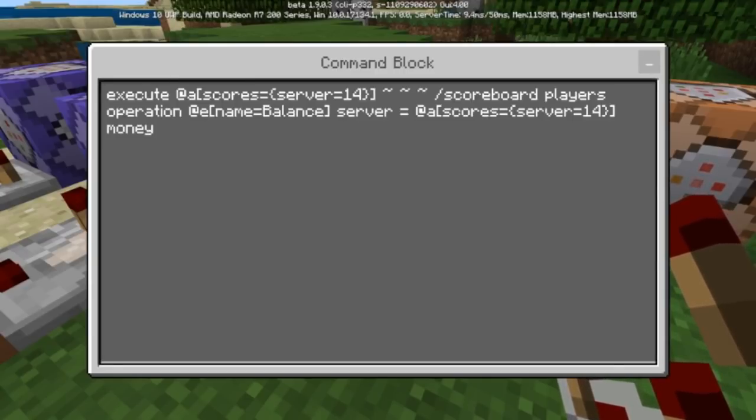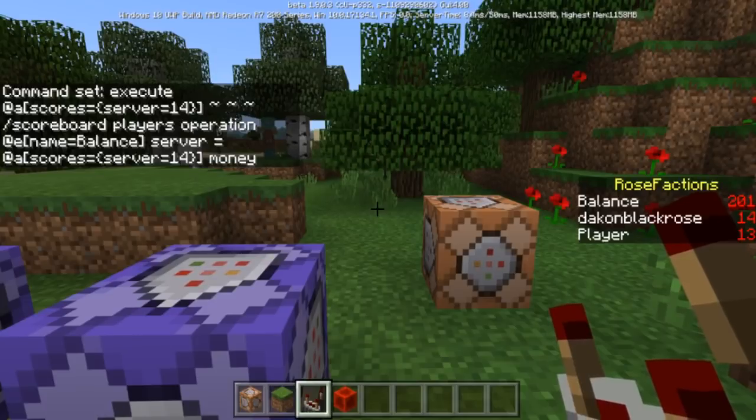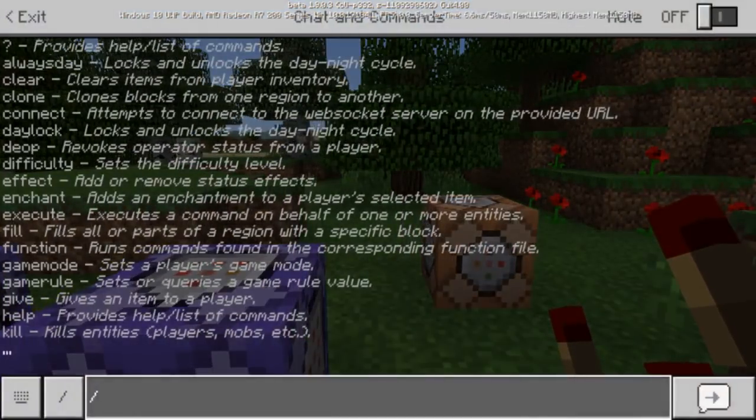Basically, the fake player that says balance right there on screen showing 201 — if I was to show you my money, it would say 201 for Dacon Black Rose. So when I am selected to be on the sidebar objective inside of the server, it will say okay, Dacon Black Rose is now on the sidebar. When that happens, it will then change the balance score to match Dacon's money. So it gives you the ability to cycle through every player that's on your realm.